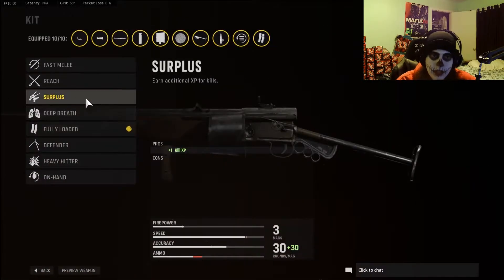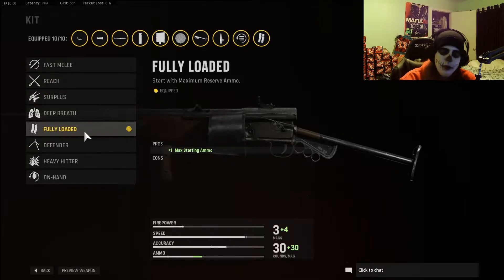For the kit, obviously Surplus when leveling this weapon for that additional kill XP, but Fully Loaded is what I'd want to go with. Got plenty of ammo — we need more of it. A lot of times you're moving so quick, pushing up against close-range enemies, even taking people at longer ranges, not always having the ability to drop a build-up grade of ammunition. Just have everything stocked and ready as soon as you spawn in. Perfect for it.